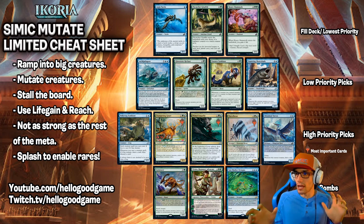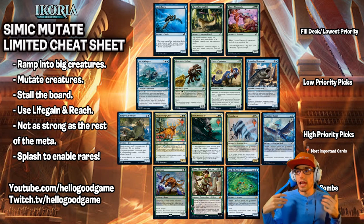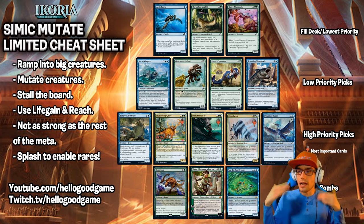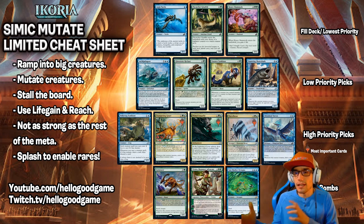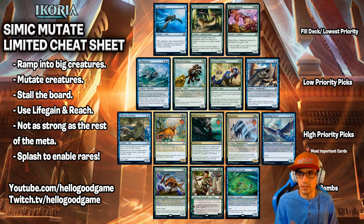Tagged along with those, we have a couple other cards — one that makes your things cheaper, and another draw engine. Moving on, we have our low-priority picks. Whenever you can't pull anything previously listed, then you're going to move up and take something higher. Low-priority picks are really anything with mutate or Essence Symbiote — creatures without mutate that gain something from mutate. And then lastly, we have things with life gain and reach for our filler deck, our lowest priority.